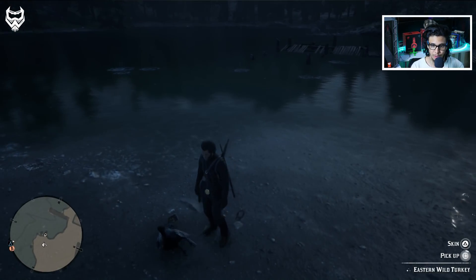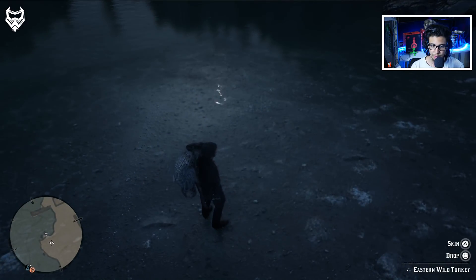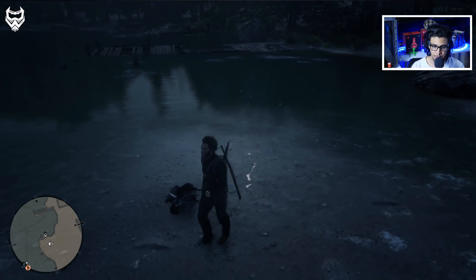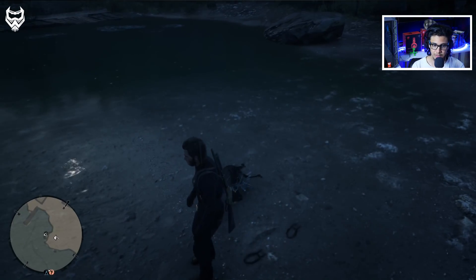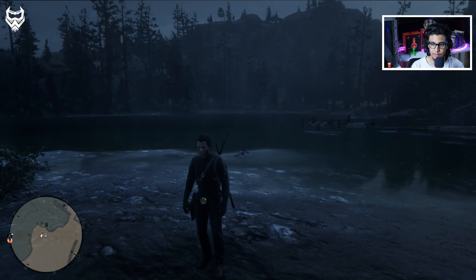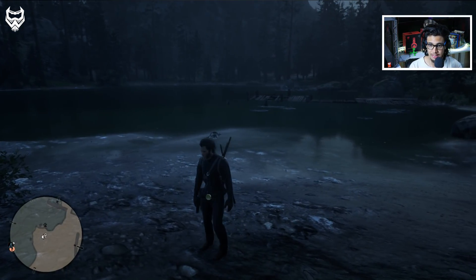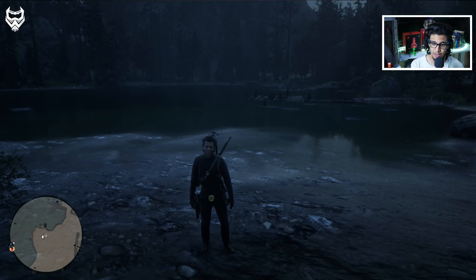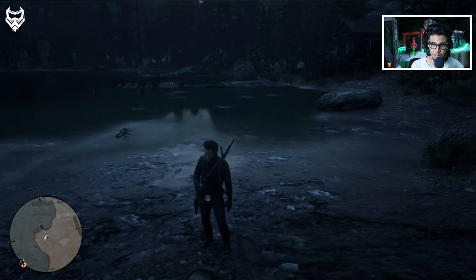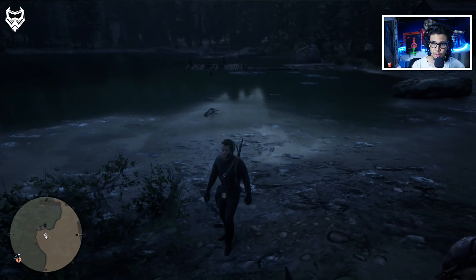I need to place it a little bit further — right over here should be good, there we go. Once you place the turkey, get back about 15 feet away and just literally wait for the magic to happen. As you can see there are multiple fish coming to this location, heading towards the turkey carcass. Make sure you're not too close to it because once you're too close, the fish doesn't really come up.